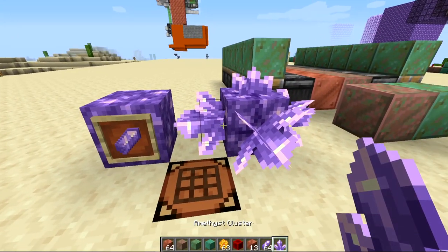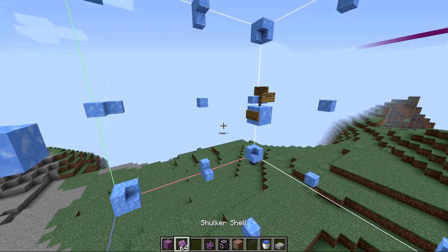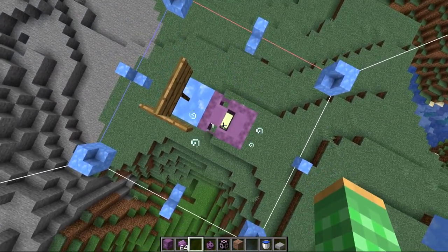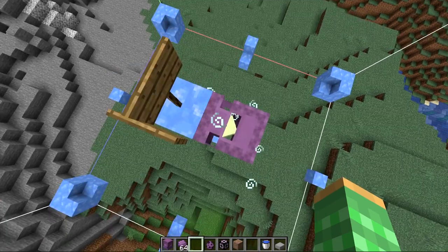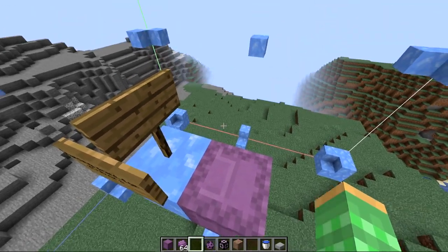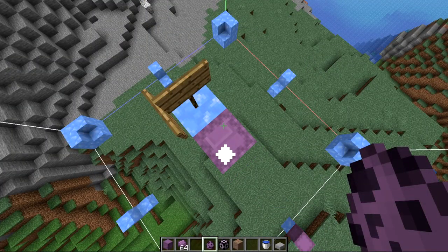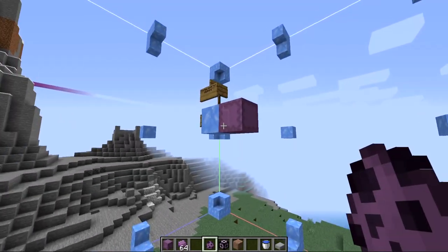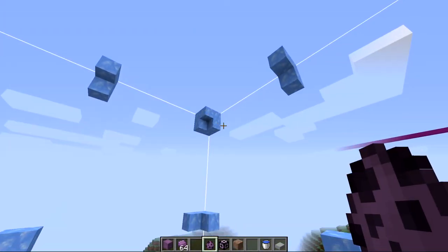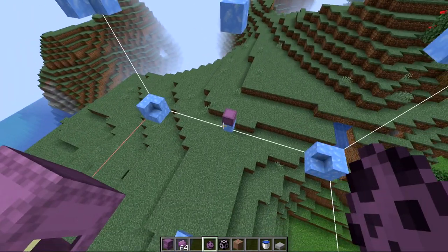We've looked at farming shards, clusters, and two types of weathered copper. Lastly we'll look at farming shulker shells. In 1.17 there's a new mechanic where shulkers can split off. If a shulker is open and a shulker bullet hits it, it will attempt to split and produce a second shulker. It first tries to find a teleport location by checking five different spots in the area. If it finds one, it teleports there and the original shulker remains — giving you two shulkers from one. If there are already five other shulkers in the 17-cubed area around it, it will never be able to split.